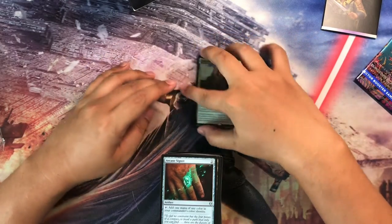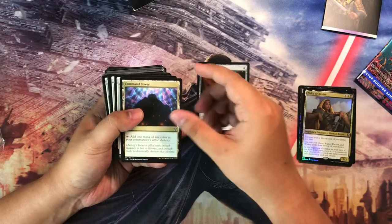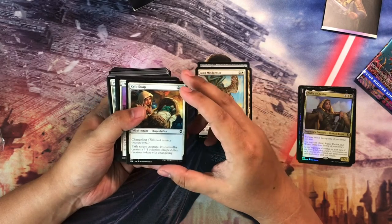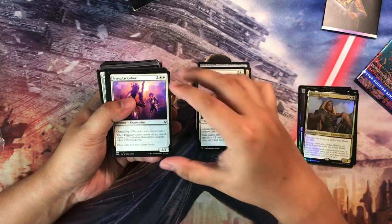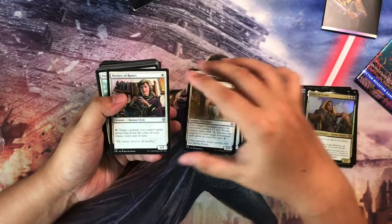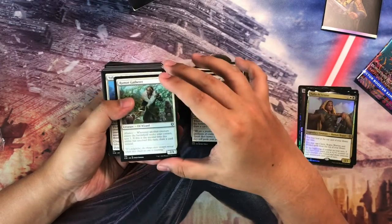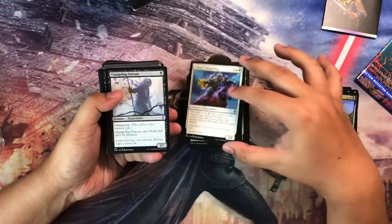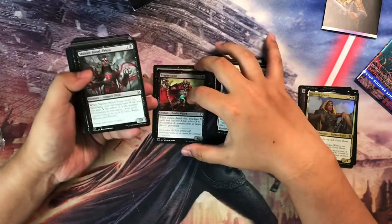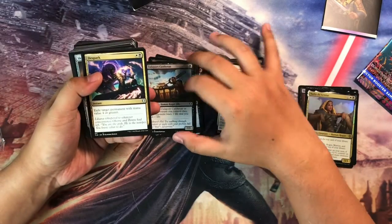So we have: Arcane Signet, Command Tower, Evincar's Justice, Birthing Pod — wait, Bird Wizard. We have a Crib Swap, Irregular Cohort, Mage's Attendant, Cat Rogue, Mother of Runes — good reprint — Priest of Ancient Lore, Rumor Gatherer, Valiant Changeling. That's for the White. And then for the Black: Changeling Outcast, Corpse Augur, Malakir Bloodwitch, Thwart the Grave, Zulu Port Cutthroat — always pretty good — and The Spark.